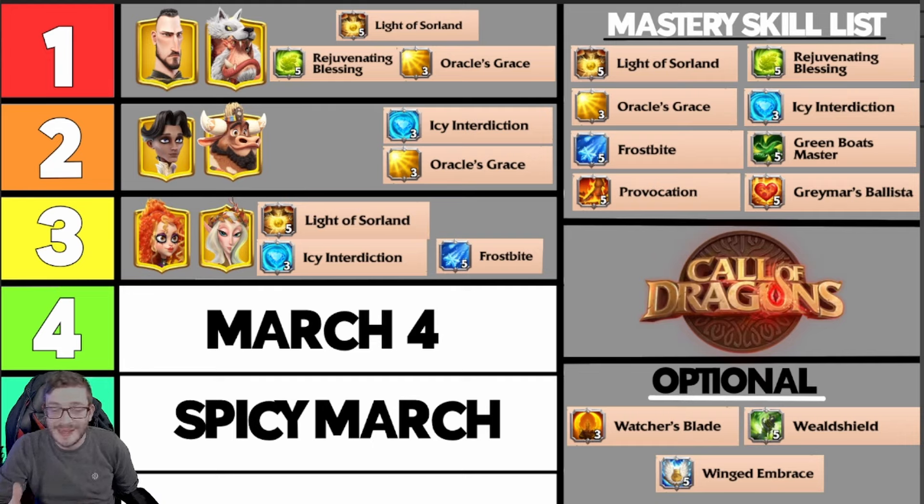The synergy keyword gives you a bonus on top of that 15%, which is really powerful. It's up to you whether you run Icy Introduction or Frostbite in this match. If you weren't lucky enough to get those and you look at the optionals, Watcher's Blade, Wield Shield, or Winged Embrace are good alternatives you can put on any of these marches if you're using another skill elsewhere.